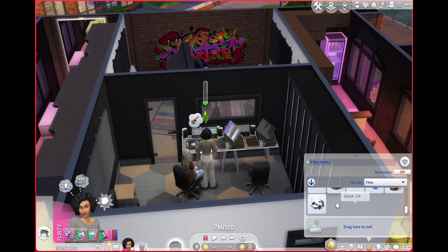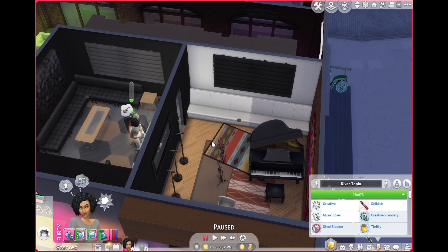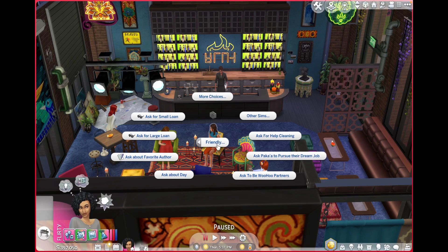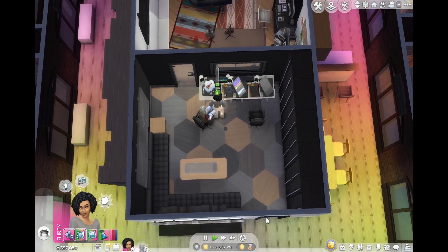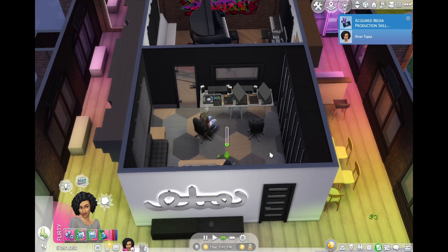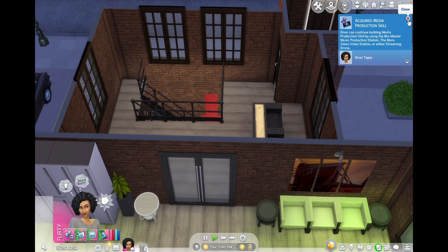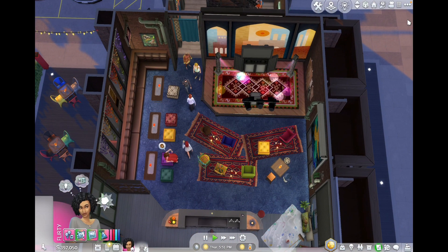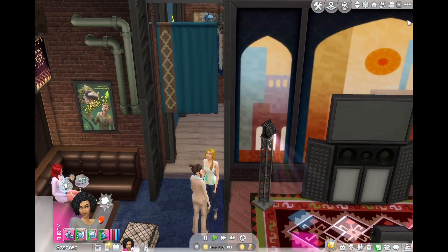Right now I actually wanted to move Paca in. I could have done a whole romantic thing, but we're just going to say I invited him upstairs — like I texted him 'hey, come up here.' I want to talk to him about moving in because we are engaged.